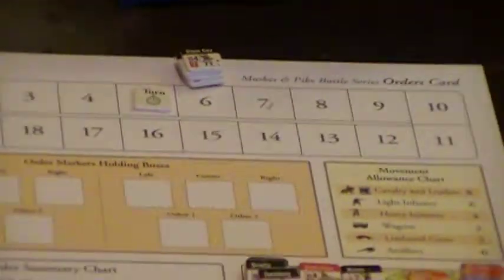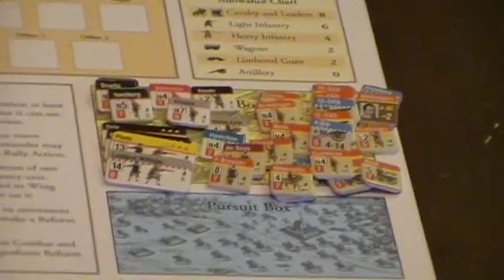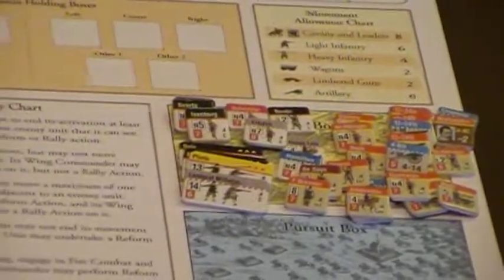Here we are at Alta Vesta after the second break. We're getting towards the end of the game really. There's a casualty pile — a lot more Imperials in there. All the guns have gone.